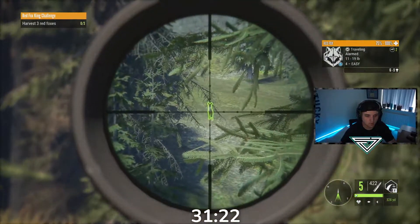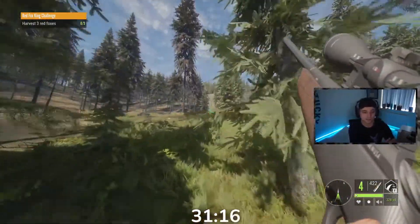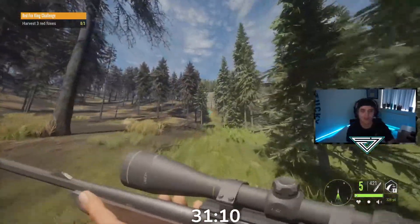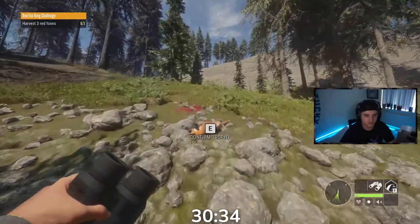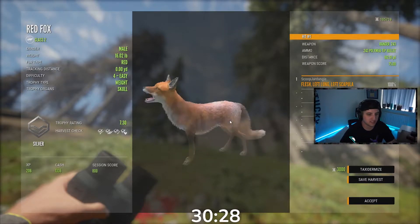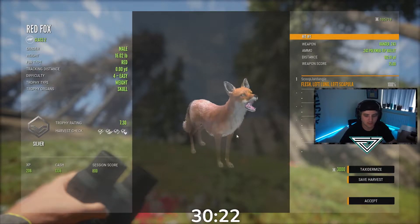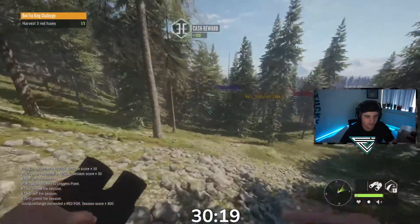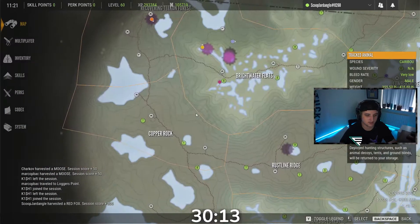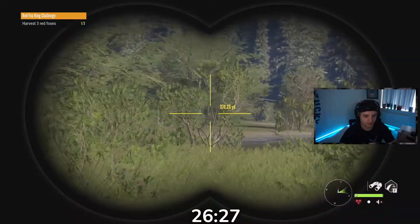We got a level four red fox here - going ahead and taking him. It's been a while since I've seen anything, so I wanted to make sure I got something down so the video isn't just bland with me running around. Level four, nice silver - good lung shot, took him with the 243. That's been my favorite gun for two to three level animals recently. I started steering away from the 223 and I've loved the switch so far.